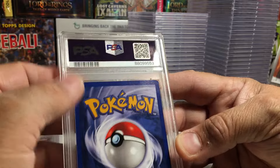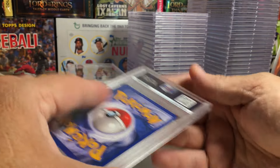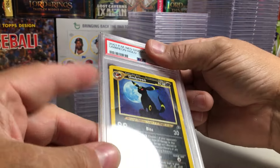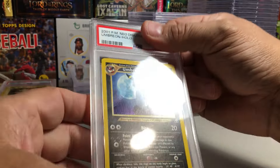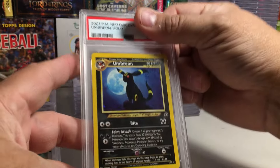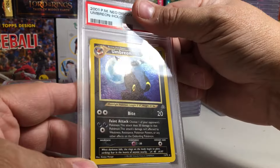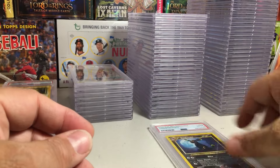Definitely some whitening in some of these corners, and there's definitely a crease right there. Oh, I think I know which card this is — I knew this had a crease. Yes, it is the Umbreon from Neo Discovery. You can see the crease right there. The best this could ever get is a 4. The hollow is really clean, so it's a shame this got creased. If not for the crease, probably an 8. I bought it that way — I saw the crease, I bought it because I loved the art. It got the 4. That's actually a really good 4, as far as 4s go.